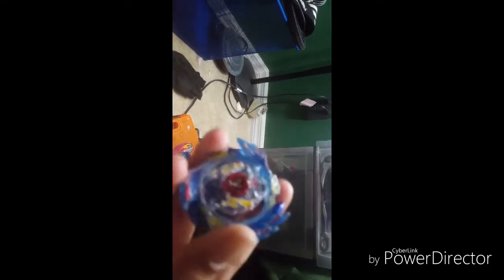So first we're going to start with the layers. One I like using - this is a Genesis Valtrek. The reason I really like using Genesis Valtrek is because it's way much better, it's lighter. If you want to use the Cho-Z Achilles one, which is heavier, you might just want to get it for looks. It could be like a symbol and everything.